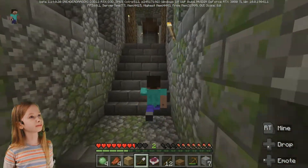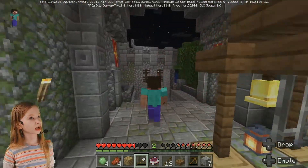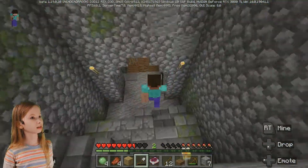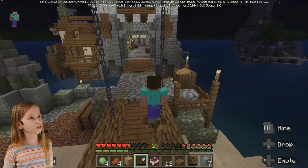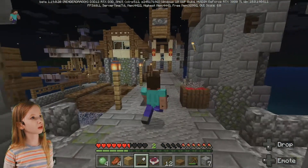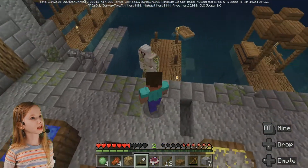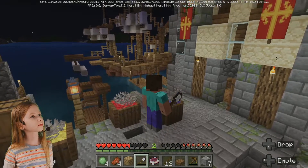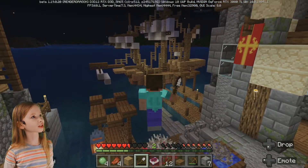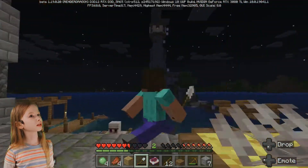It actually dropped a shovel — that's good. Now let's go make some more, once we get some food of course. You can't make any food out of slime balls, I don't think. So let's go up to the surface and look for some animals, like pigs or cows. They will probably have some food.